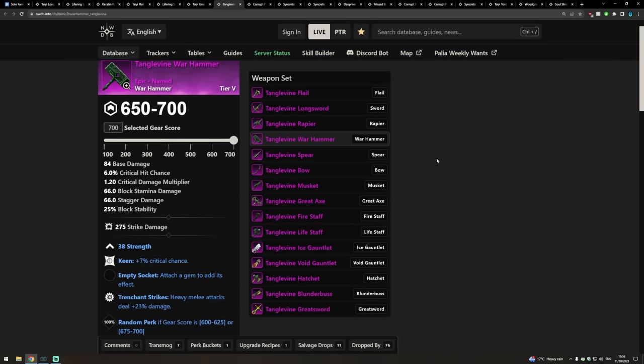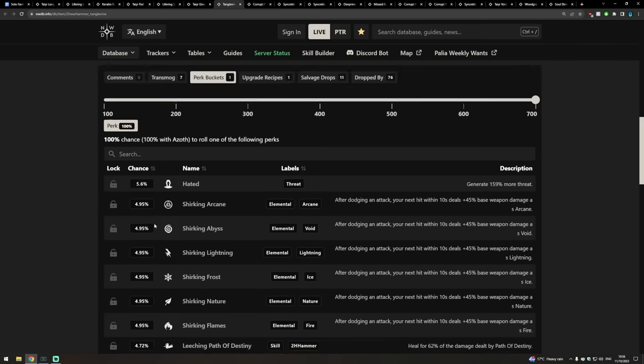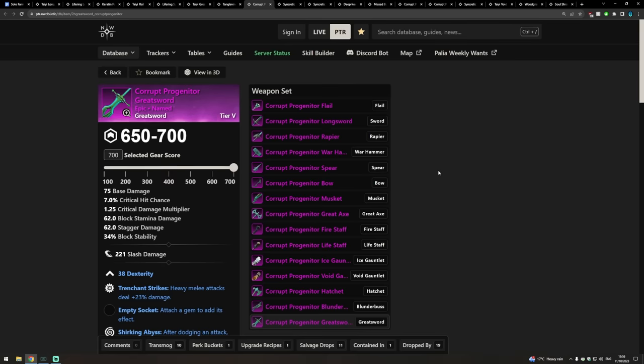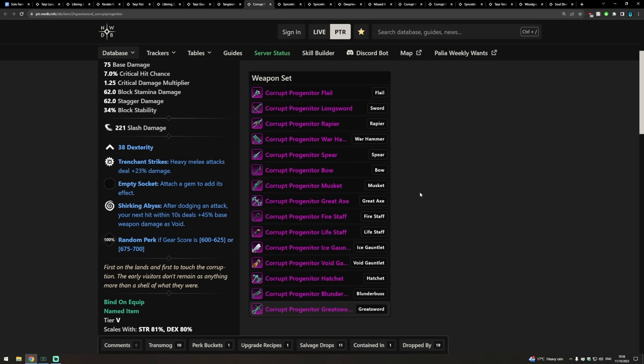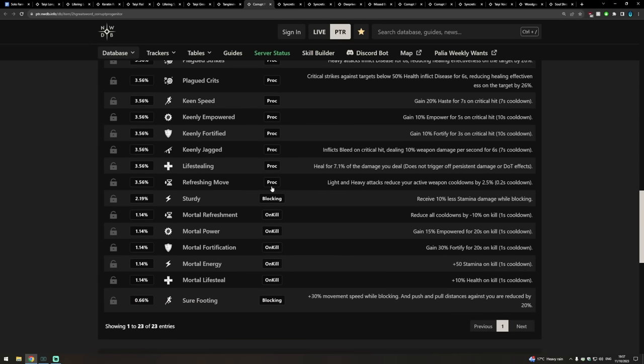For Warhammers, the best option I could find was the Tanglevine Warhammer with Keen and Trenchant Strikes. It's pretty common to get a fully-charged Heavy off with the Warhammer and they hit really hard. The third perk I'd slap on here would be Sundering Clearout or Sundering Shockwave — both have a lot of value for the Rend they add, with Sundering Clearout a bit stronger at 25% versus 15%. For Great Swords, Trenchant Strikes is a must-have perk, and the Shirking Abyss option was also there. The third perk I'd be looking for is Refreshing Move or Keenly Jagged.